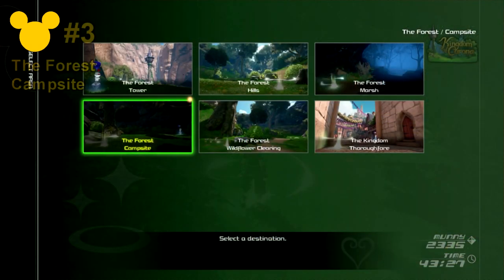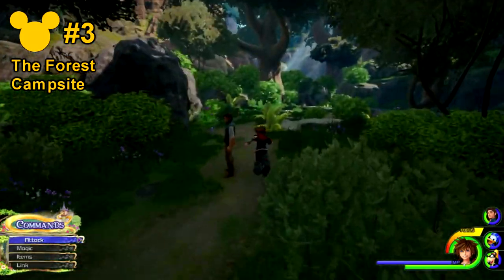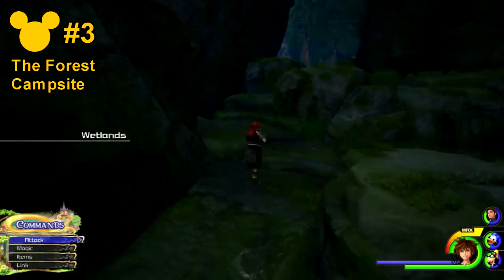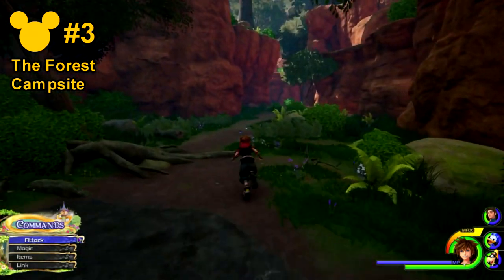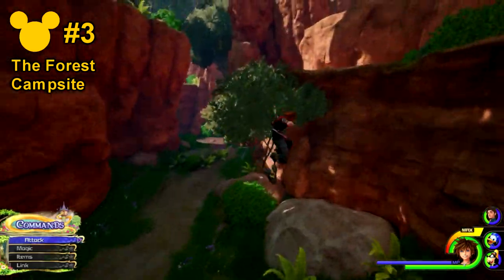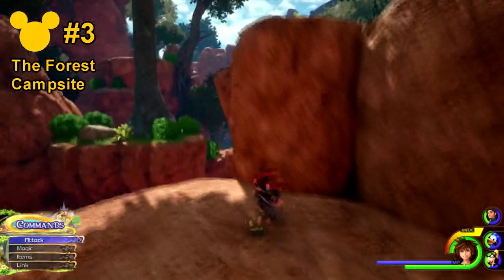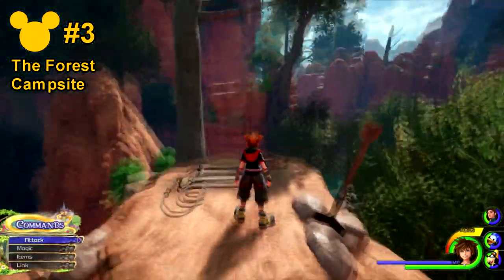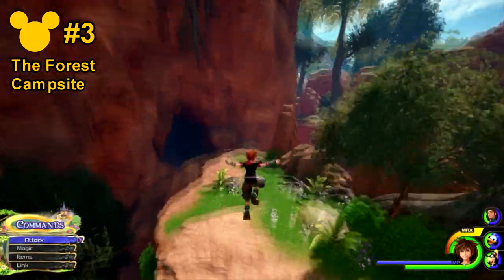Lucky Emblem number 3 will be in the Forest Campsite. This one's a little bit tricky to figure out unless you know where you're going. You want to go back to where Rapunzel was swinging across the branches with her hair. Right here, you could use Rapunzel to swing across if you still can, or otherwise you can just dash across or use Glide.